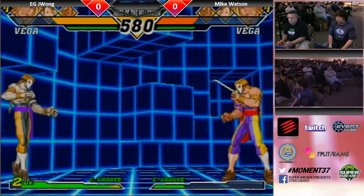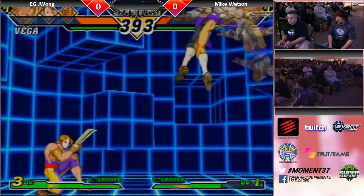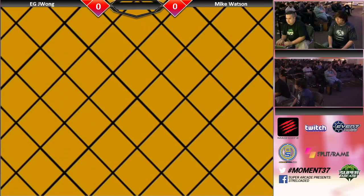Justin's in zombie Vega on the left. Keeping it pretty close. Mike Watson just has such good fundamentals in everything. So does Justin. Trying to build meter. Smart man. From the front - just got him. Yeah, the nice thing about playing with a lot of fundamentals is that you don't have to remember all the game-specific stuff. If you just understand how fighting games work and how human psychology works, you can usually make up for it.